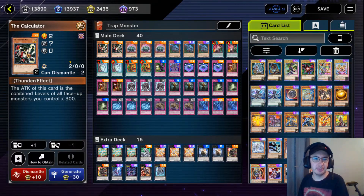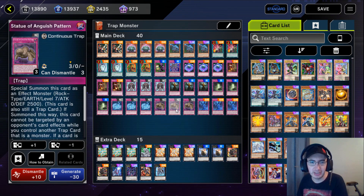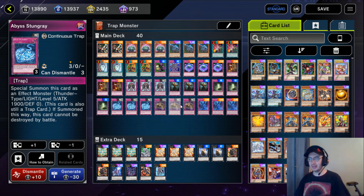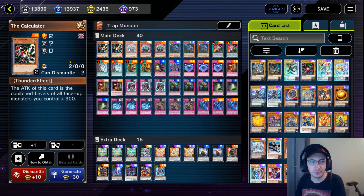Starting off with our monsters, I am playing two copies of The Calculator - a level 2 monster whose attack is the combined level of all face-up monsters you control times 300. It's really easy to get a lot of stars on the field in this deck because certain monsters like Statue of Anguish Pattern is a 7-star monster and Abyss Stung Ray is a 5-star monster. We can flip all these and summon them out on one turn, which is pretty nice. The Calculator is a good finisher because we can normal summon it while we have all these trap monsters on the field, giving it incredibly high attack to deal a lot of damage.